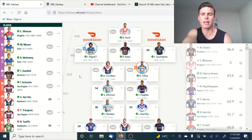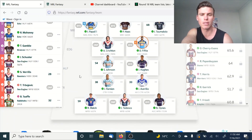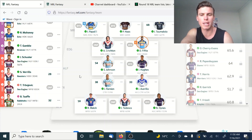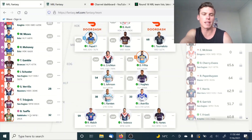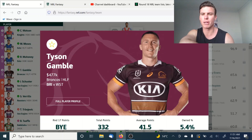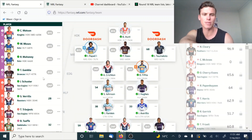The team's looking really strong: Ben Hunt, Papali, Haas, and Taumalolo. Crichton for feeder, Johnson, Hughes. It'd be nice to have a DCE but I'm really happy with those two. Ramien and Avrilosa, Walsh, Teddy, Hines. Teddy as our fourth wing fullback, which is great. We really don't have to trade any of these guys until Hines gets the boot. Moses as our half cover, Schuster as edge cover, Mane as hooker cover with Watson as the mid/hooker cover. Tyson Gamble's been scoring really well and I'm probably looking to play Gamble this week against the Tigers — really strong three to five game average there.